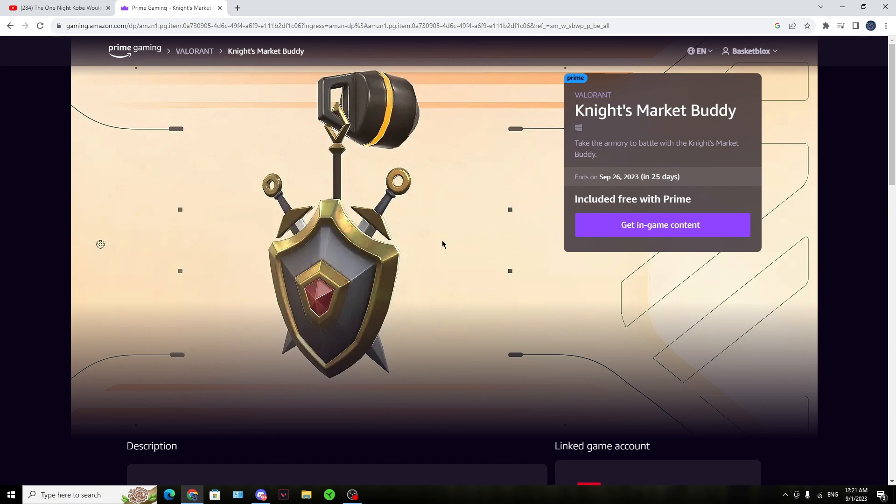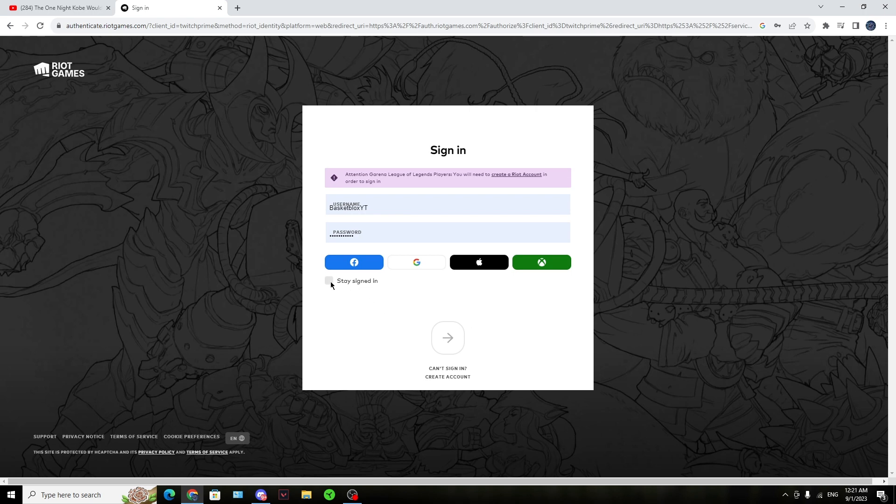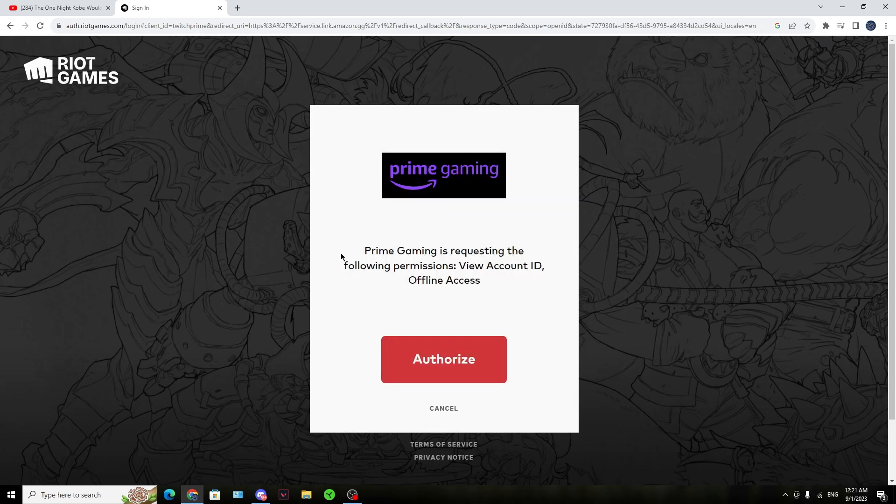All you gotta do is go to Amazon Prime Gaming. Right now, look up Valorant and you're gonna find this. Just click on 'Get In-Game Content', then you have to link your Riot account to Amazon. After that, Prime Gaming is going to request the following permissions: view account ID.